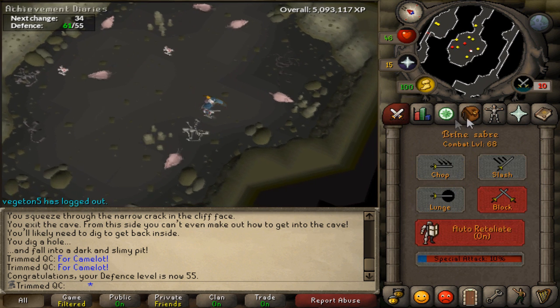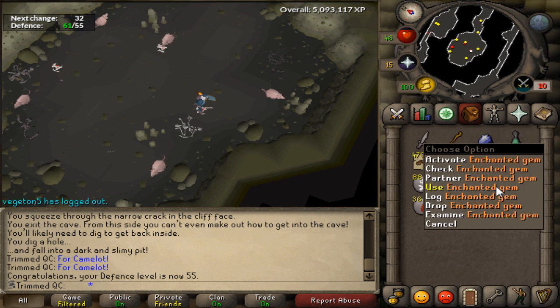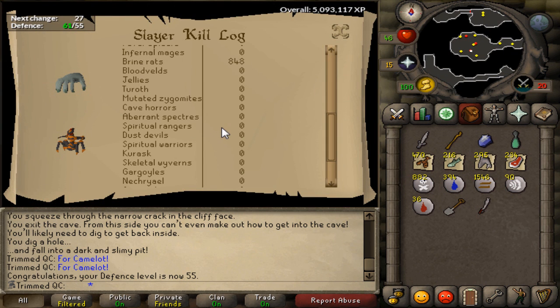Yes! That is the second brine saber drop. I'm very glad that happened because these have an average drop rate of 1 in 512. That was my second one on my 848th kill.